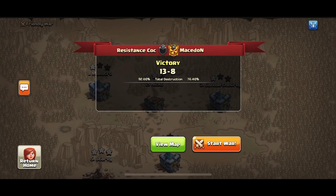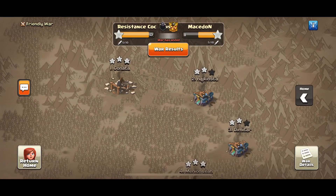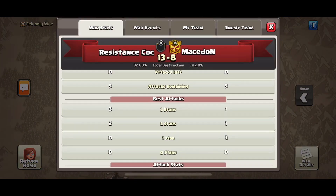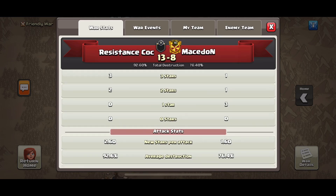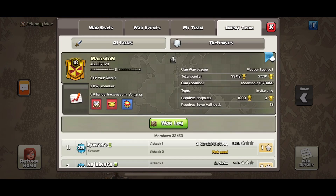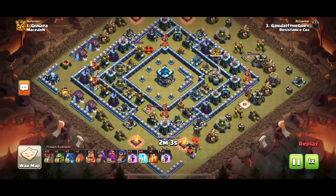Resistance COC then moved to the round of 128 against Macedon. Another great performance saw them win 13-8. Defense was strong with three one-stars from the opposition. Gandalf got a six-pack for the day, and Benji and Starvee finished with a triple each. From the opposition, even though they had three one-stars, they also got a three-star by Minion Lear.